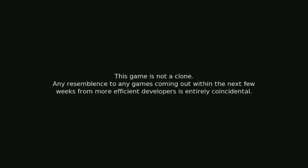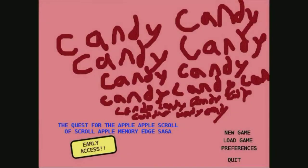Alright, so here we have Candy 9 Saga, as you can see made with the Ren'Py Visual Novel engine, so it's going to be a point-and-click. Let's see where this goes. So yeah, the quest for the Apple Apple Scroll Scroll Apple Memory Edge Saga. Early access. Nice little side reference there.